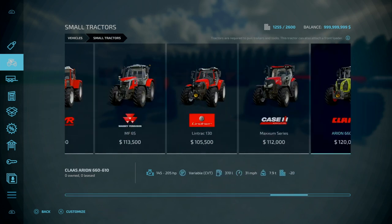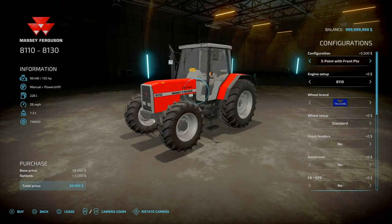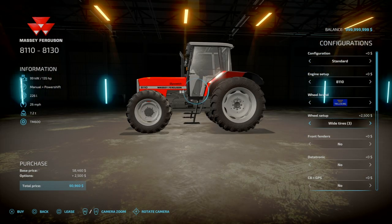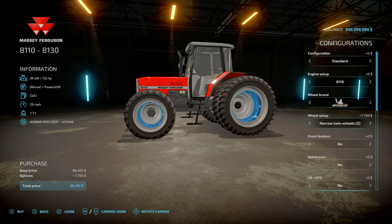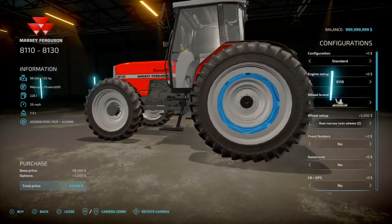Under small tractors you'll find the small model. Base price 58,460. In terms of configurations, you've got standard, with weights going up to 700, 800, 900 kilograms. There's a 3-point and a 3-point with a front PTO shaft. Engine types: 135 horsepower variant up to 155 horsepower. Some of these other models have Trelleborg and Michelin tyre options, with a little spacer frame that joins the twins rather than a shaft.